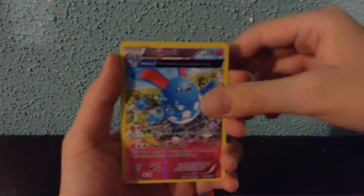And a Mew EX full art! Two EXs in a pack opening! This one's a full art, so it's better — because I like full arts. Full arts are full arts, you know how we roll. Two EXs, a holo legendary — let's go! If you guys enjoyed the video, don't forget to like, subscribe, and comment. I want to hear some feedback from you guys. I probably won't be uploading tomorrow, but if I do, it will be good for you guys. Pokemon Master out — see ya!